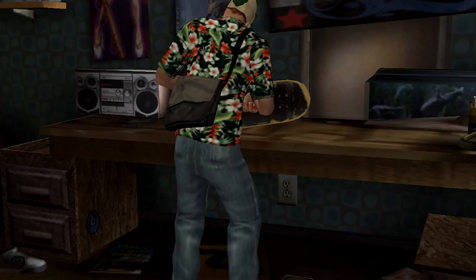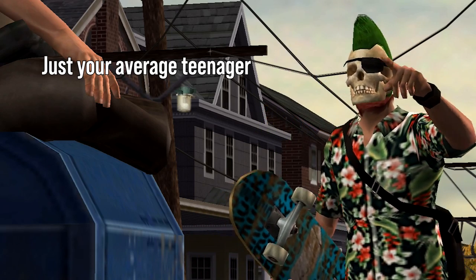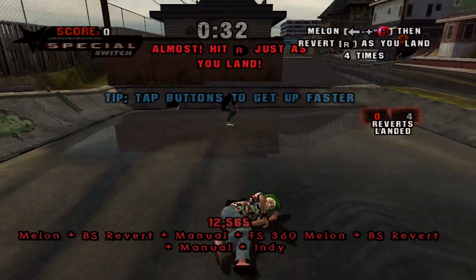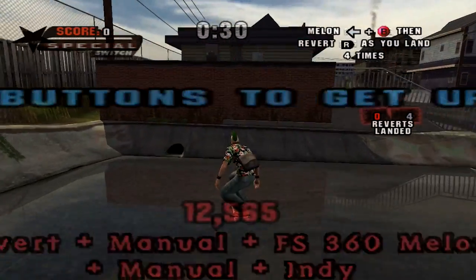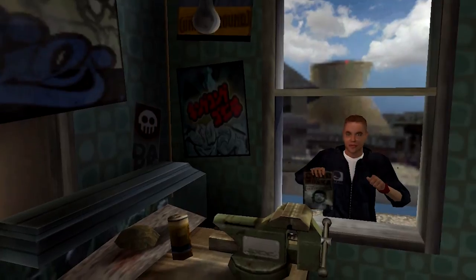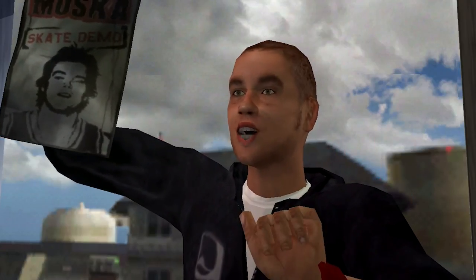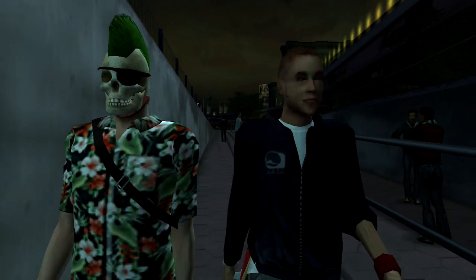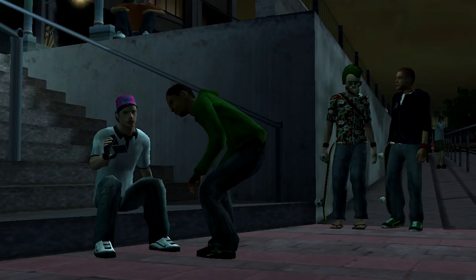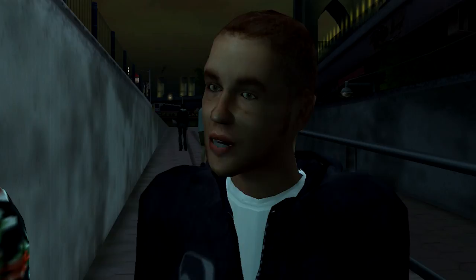Tony Hawk's Underground shifted the series into a totally new direction, taking control away from the pros and putting you and your created skater in the starring role. You play as an independent kid who grew up in a rough area of New Jersey trying to turn his love of skating into a viable career path. There's only one problem: your friend Eric Sparrow. Eric is a wedgie you can't pick out, the splinter in your thumb you can't remove, the paper cut you get when you put your rent check in an envelope.